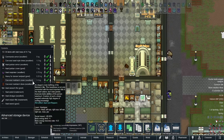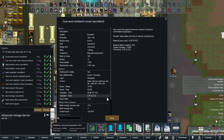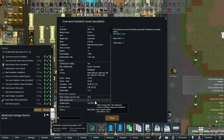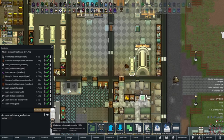The matriarch crown is plus 0.5 for your recovery rate, plus one for your energy limit, and plus 20 percent social impact. So if you have a biotech user that you also need for social, that would be good.